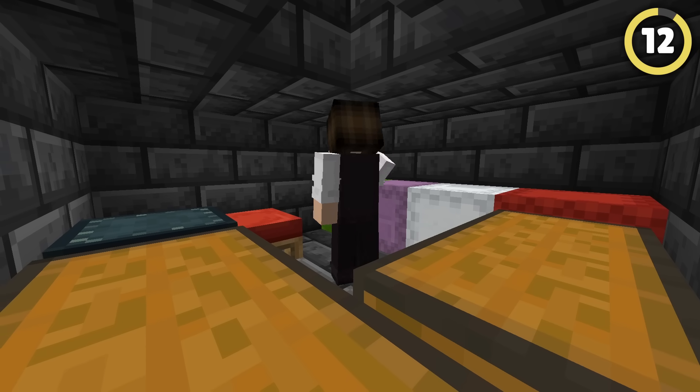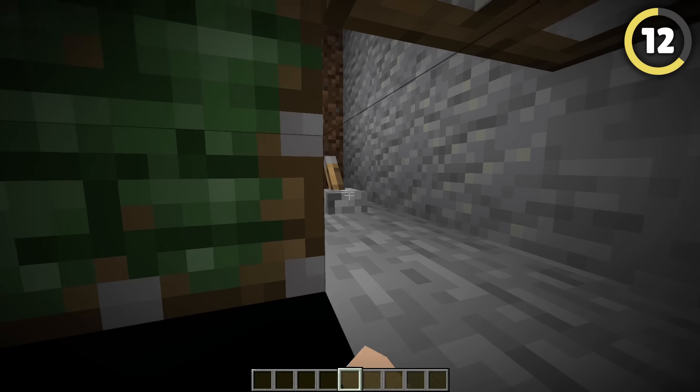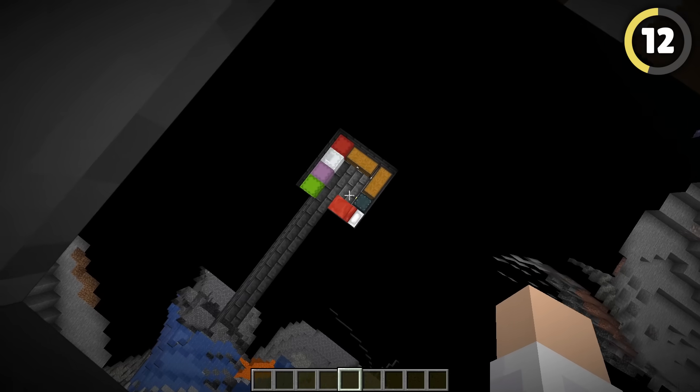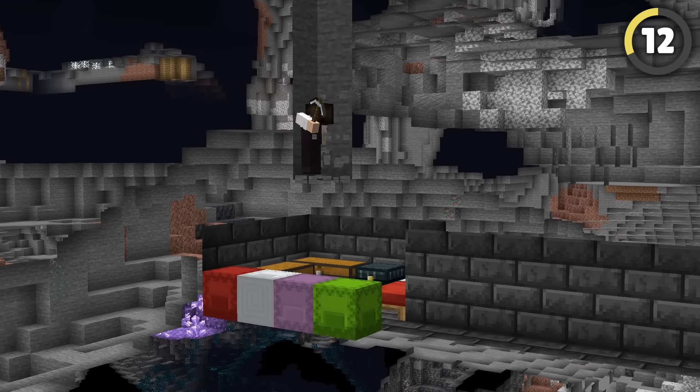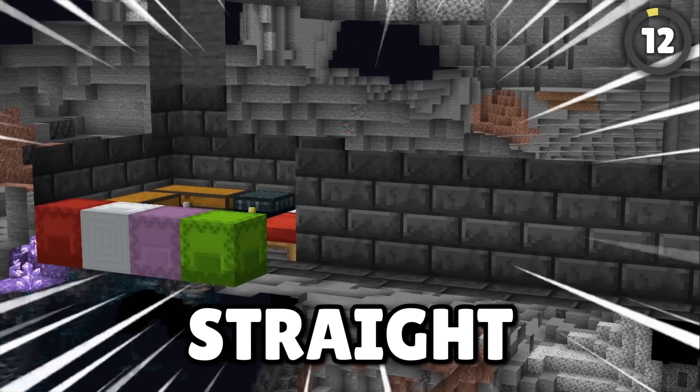Players will often have secret tunnels that lead far away to their stash. If you x-ray by crawling and pressing a slab into your face with a piston, you can seek out small separate rooms filled with blocks. Dig toward those because they're less likely to be well defended and will have a corridor straight into the base.